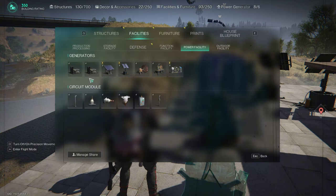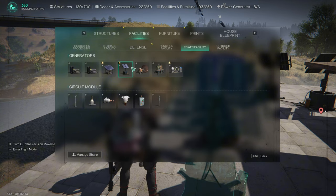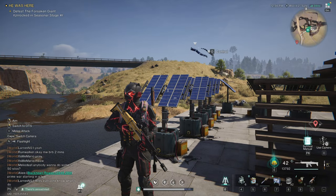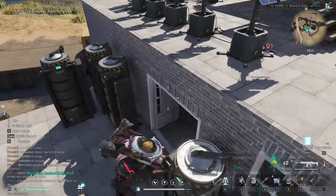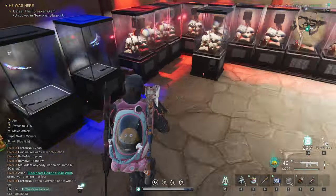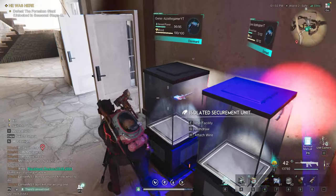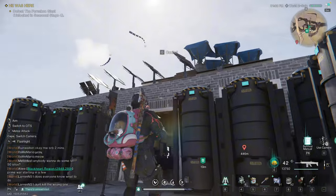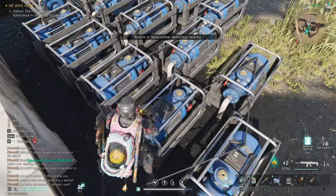Because I have these I have an extra 15% energy production out of them, so it gives more than the other generators apart from the deviant ones which I can't get. Plus I have loads of electric eels as well, which are very handy and they bring up my production to quite a lot as you can see.